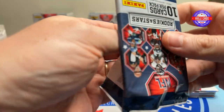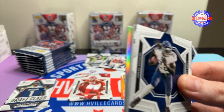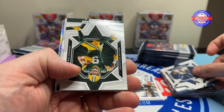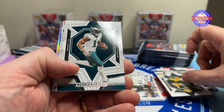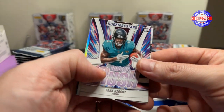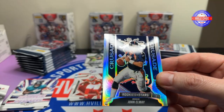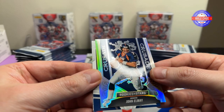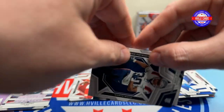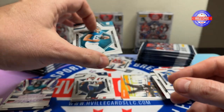My wife — if she ever watched these videos she'd be like, 'Why do you clean up your piles? You don't clean up anything else in this house.' Sorry! All right, we got Derrick Henry, Christian Watson, AJ Brown, Joe Mixon, Cooper Kupp. We've got a Tank, a Will Anderson. What is this? It's a Crusade — we'll look at that in a second. Marte Mapu and Brendan Strange.